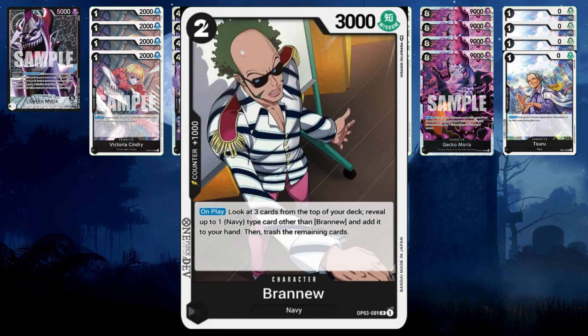Then we have Brand New, our navy searcher. He's two costs and a 1k counter. When you play him out, you look at the top three cards of your deck — I just flip them face up on the field. If you find a navy card, you can put it to your hand; it can be an event or character. If you find Ice Age, or Great Eruption until it gets banned in July, add it to your hand. The rest go to your trash, so it also helps build up your grave. Running four Brand New.